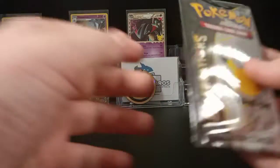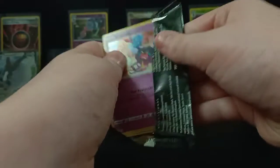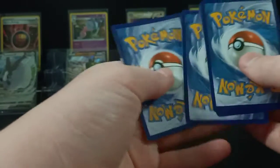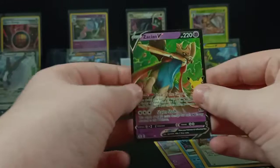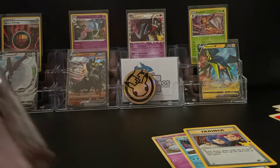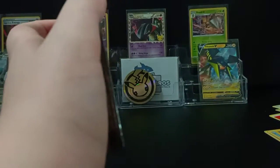And onto the Celebrations. I heard the Celebrations are really good, because it's Celebrations. Oh, it's just four cards: Cosmog, Kyogre, Trainer — Team Rocket classic card — and Zacian V. Pretty good card, I don't actually have that one.